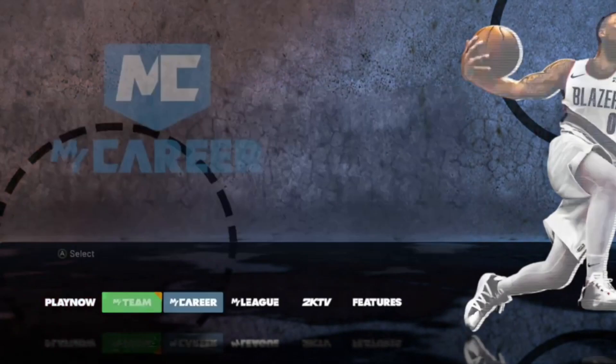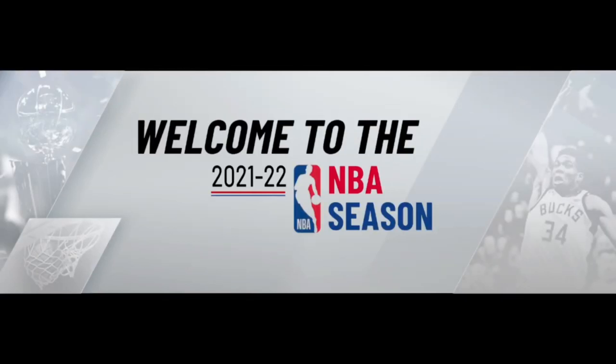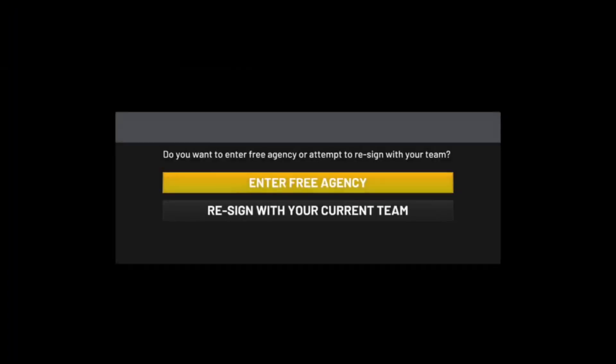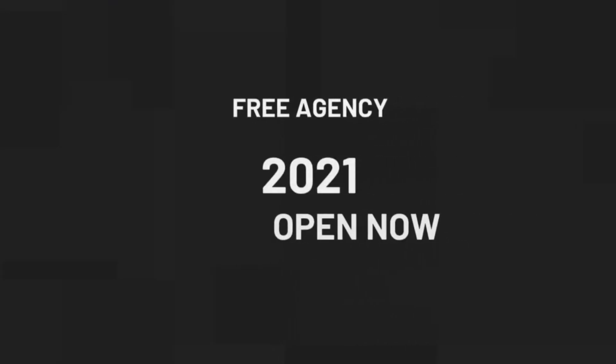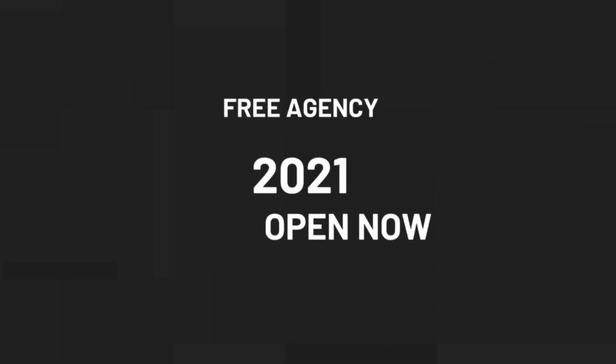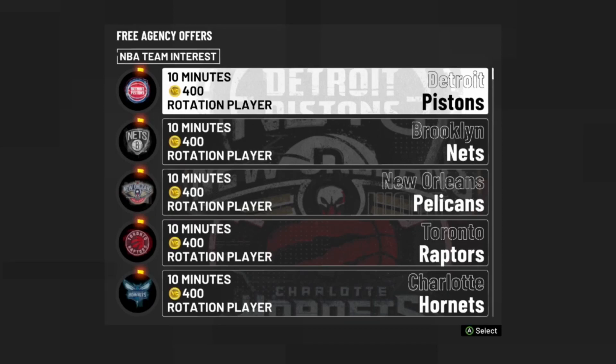Once the game loads back up, reload the player you're doing the glitch on. You'll be placed back at the free agency screen once again. From here, pick a different game and team — this time go to either Phoenix or the Los Angeles Lakers.